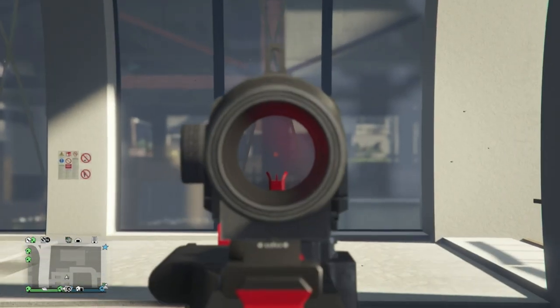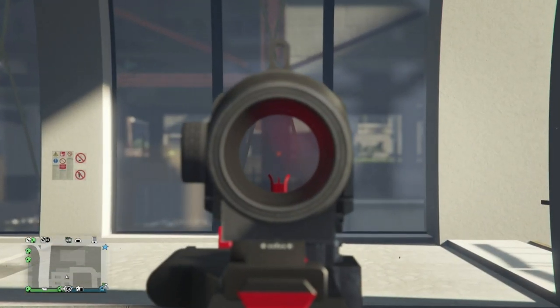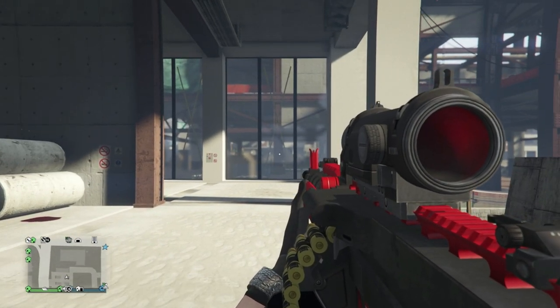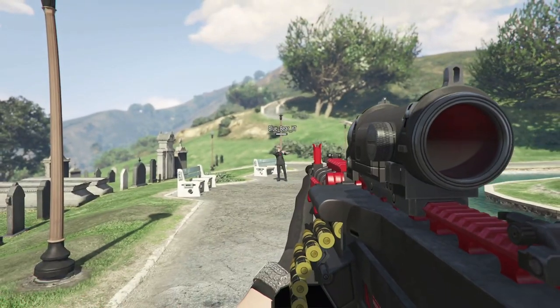Pressing R3 on PlayStation, the right stick on Xbox, or scrolling up on your mouse on PC will change how you view down the sights. It's best to have it like this so you don't have the gun blocking much of your sighting, though it does mean that you do not zoom in as much.